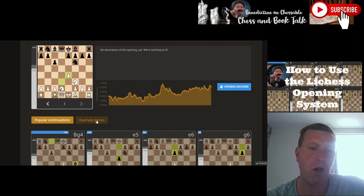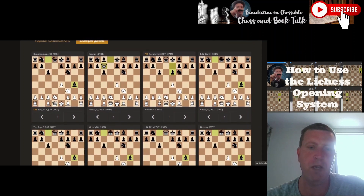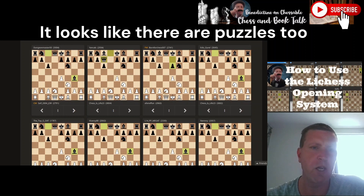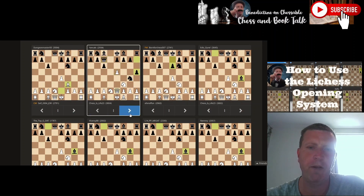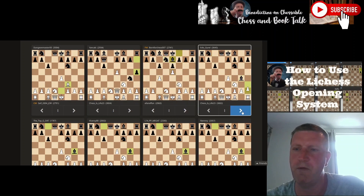That's one way of just playing around with the database looking at stats. But then you've also got example games — you click on example games and it brings up the top rated players in that variation: 3000-rated players, 2700-plus, masters and grandmasters. You can then play around on this multi-screen, looking at several moves at a time in the same position and exploring different variations.